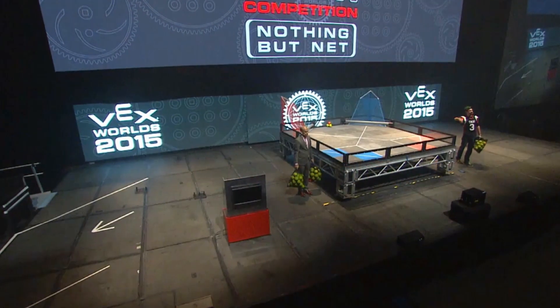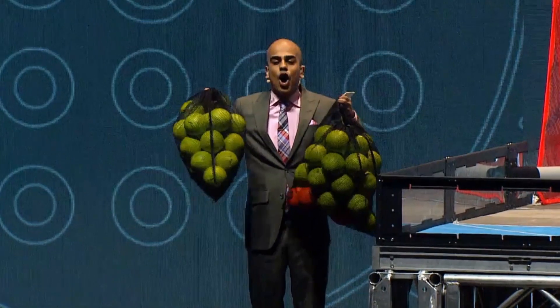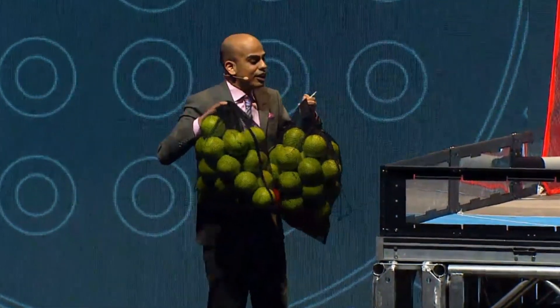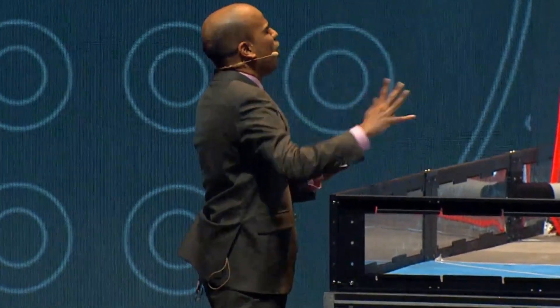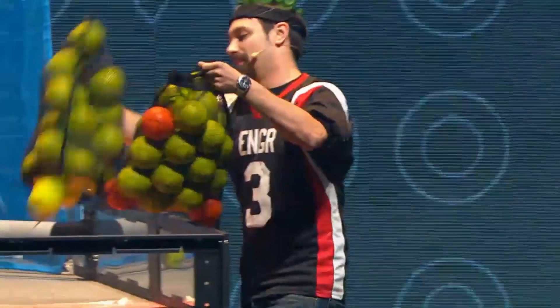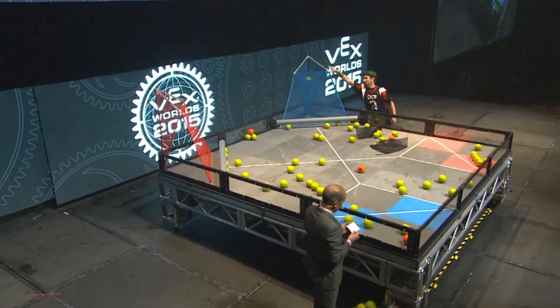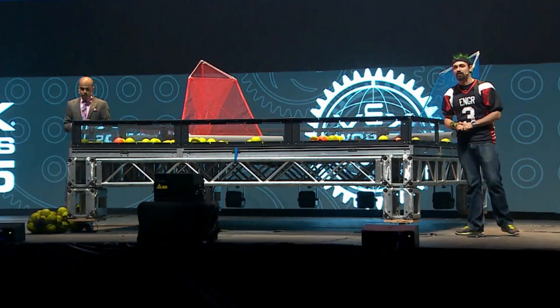For years you've been asking for a shooting game, and we've delivered. About half the balls start back in the alliance station, so there's really room for a robot that might want to human load and take full court shots. The other half of the balls start on the field, giving teams a chance to perfect shots from up close. And think of the strategy — you're going to have to find a way to elevate your partner off the ground, four inches or all the way above the field. It's a brand new challenge for VRC, and we can't wait to see what teams come up with.